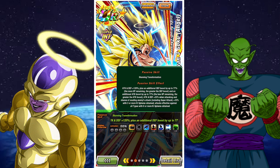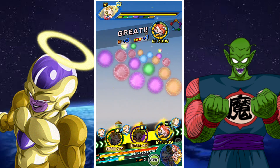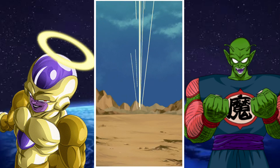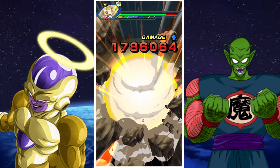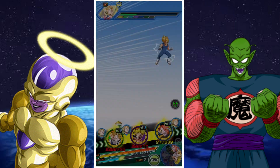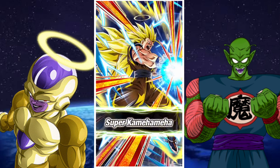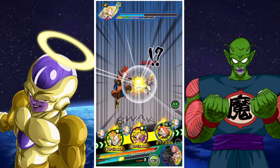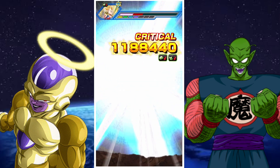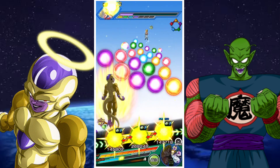Once they've transformed they both gain a set of buffs. Vegeta gains the ability to guard all attacks once he has six or more orbs, which will come in handy later, along with attacks effective against all types with three or more orbs. Similarly, Goku gains the ability to evade attacks with three orbs, which is very helpful, along with attacks effective against all types with six or more orbs. They're both very orb-hungry, but Demon King Piccolo's orb changing should help set things up, and units like Tapion and the Freezers don't necessarily require orbs.